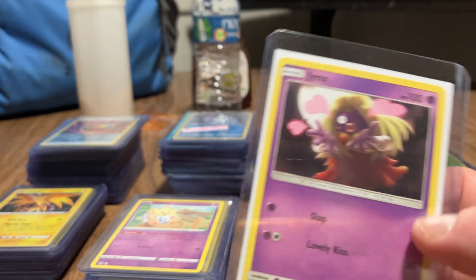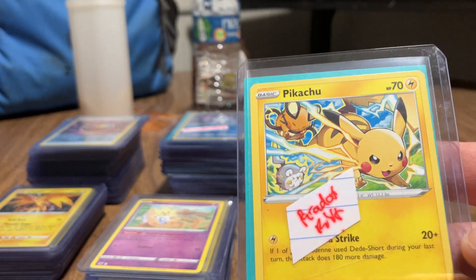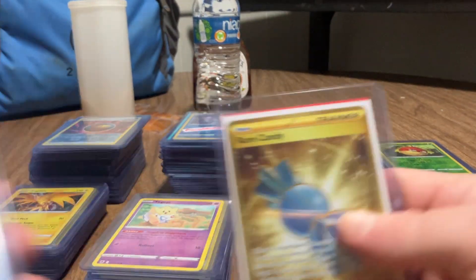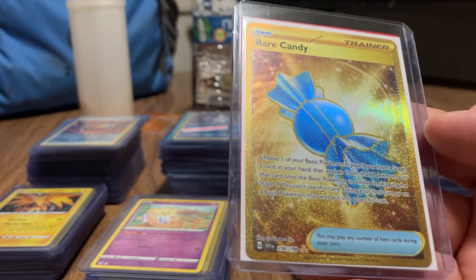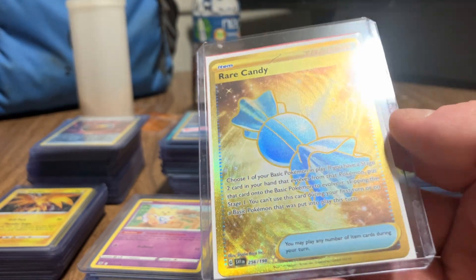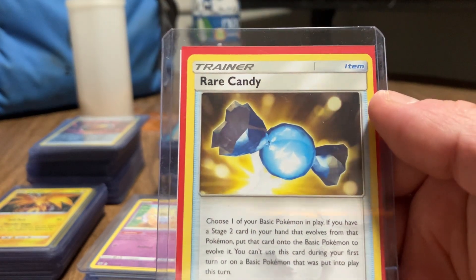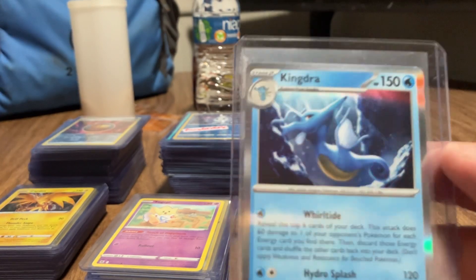And a Jynx. Another Pikachu from Paradox Rift. Zebstrika. Here's my Rare Candy - so I can help my Pokemon evolve into new Pokemon, makes their levels go up. And then I have another Rare Candy - makes their levels go up. Here's a Kingdra.